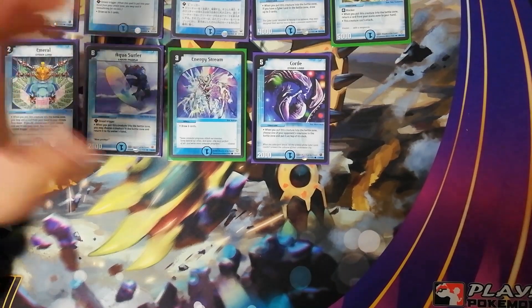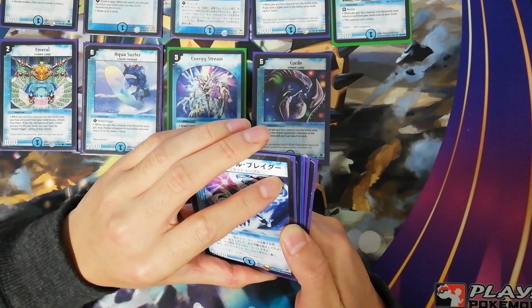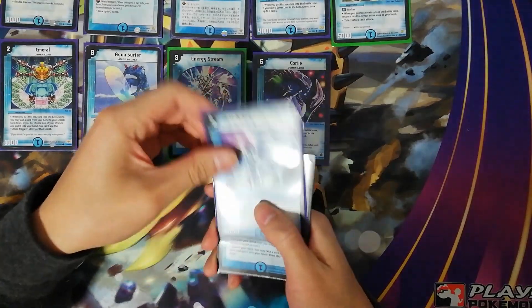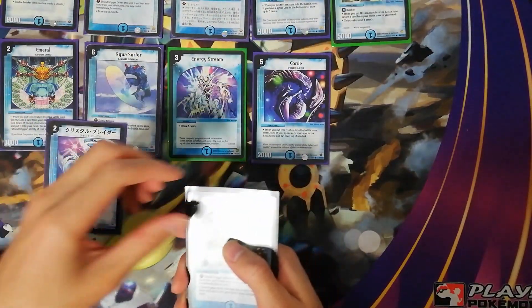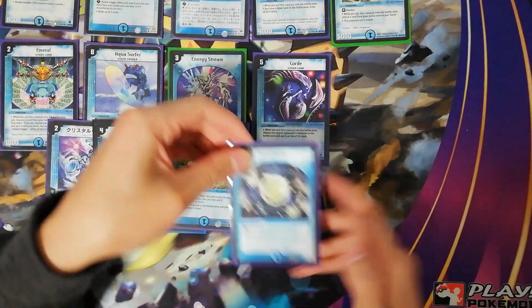Before we move on to our number 1 pick, we of course have some honorable mentions: Crystal Spin Slicer, Crystal Memory, Men's Sea Typhoon, Spiro Gate, and Flood Valve.